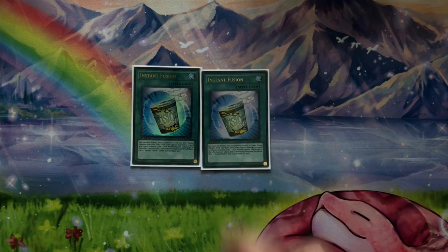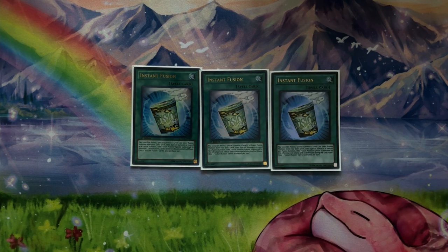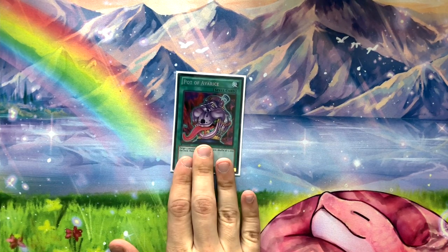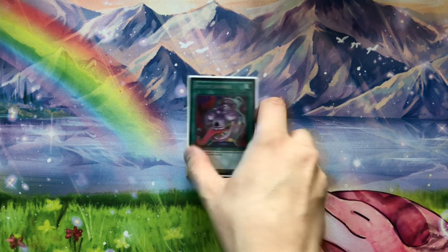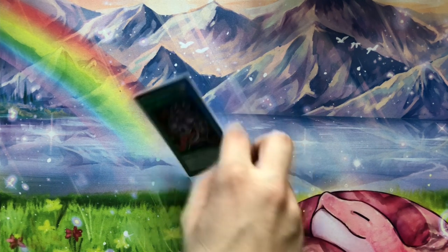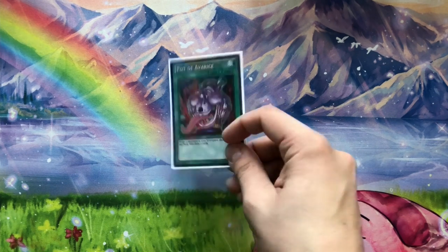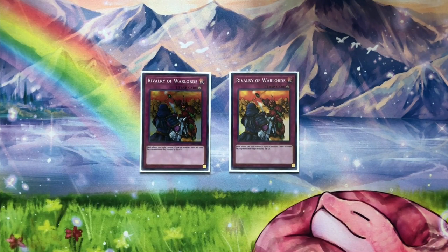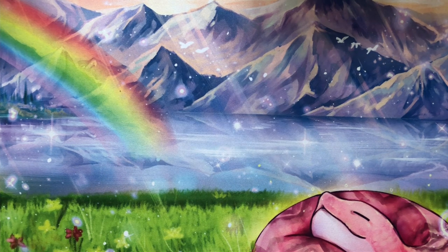Triple Instant Fusion — very glad they didn't hit this on the most recent ban list. Going first you go into Millennium Eyes Restrict, which functions like Called by the Grave so you can play through hand traps. Going second you go into Thousand Eyes Restrict and interrupt your opponent by taking a problematic card. Either way it's a free body and provides interruption. And we got it back — Pot of Avarice! Target five monsters in the graveyard, shuffle all five into the deck, draw two. When you resolve your combo you just get to draw two cards for free. Lastly, two Rivalry of Warlords — searchable most of the time, but two is fine. Combined with Zombie World it creates an amazing lock.